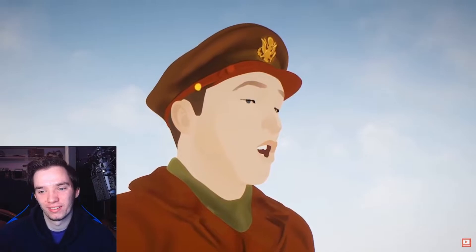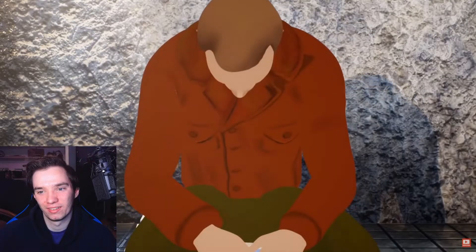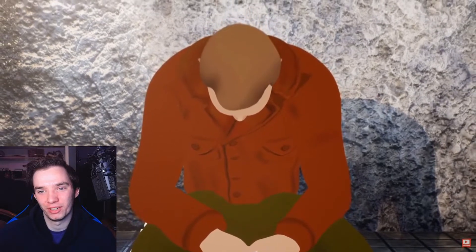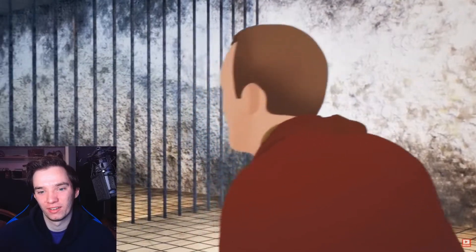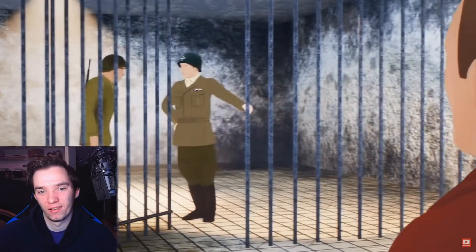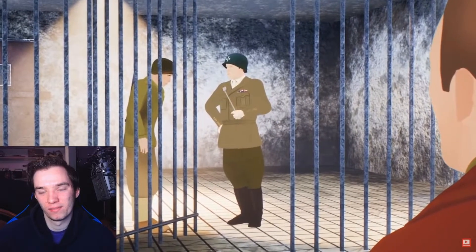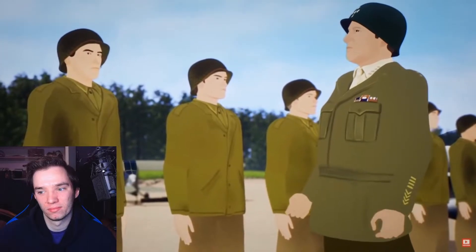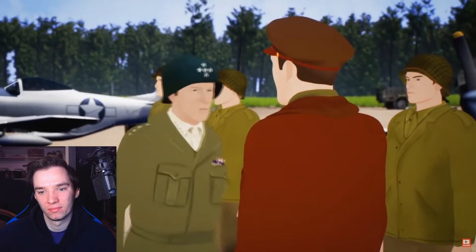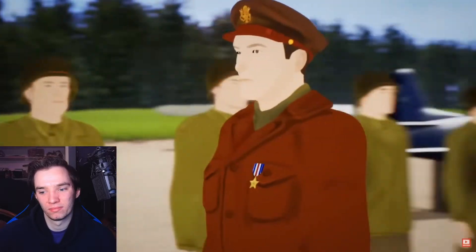He was placed under arrest for his perceived recklessness. Threatened with the firing squad, he was in mortal danger for his actions, until his commanding officer intervened. Expecting to be court-martialed, in an incredible turn of events, General Patton himself saved Charles. Patton went on to admonish his men for arresting Charles, and instead of punishing him, he awarded the major the Silver Star for bravery, saying that Carpenter was just the kind of fighting man he wanted in his army.